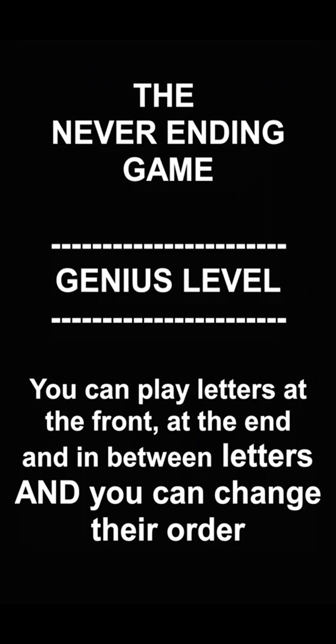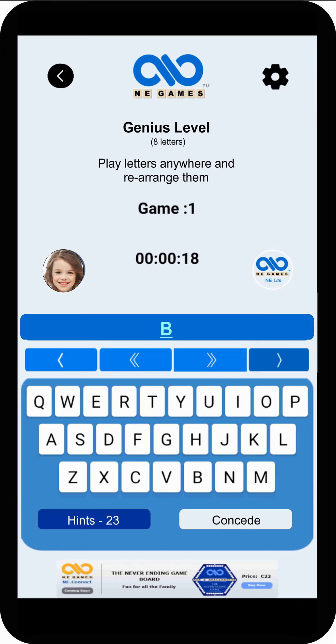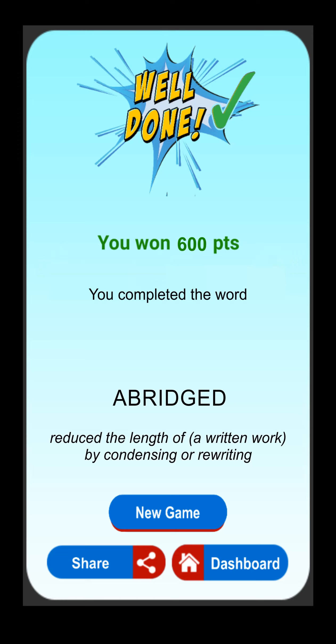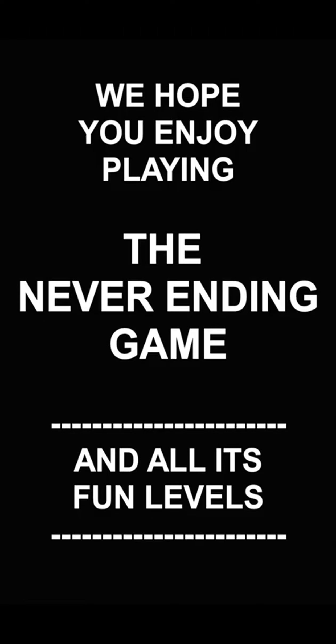The Never-Ending Game, Genius level. At genius level, letters may be placed anywhere and their order changed. Here you can see letters being played apparently haphazardly. However, players will, all the time, be thinking of words that can be made from the letters if they were rearranged. At any point, a player may challenge the other to complete a word — they usually do this when they themselves cannot think of a word. Here, a player was challenged after seven letters and completed the eight-letter word Abridged, by rearranging the letters and adding the letter G. We hope you enjoy playing The Never-Ending Game and all its fun levels.